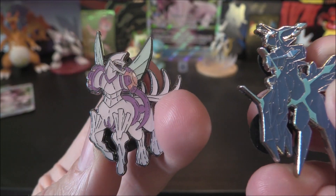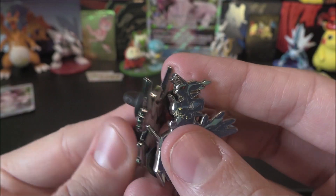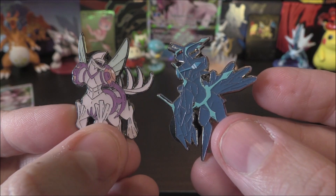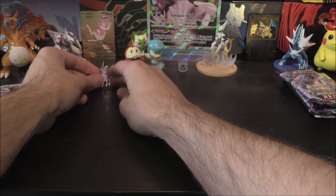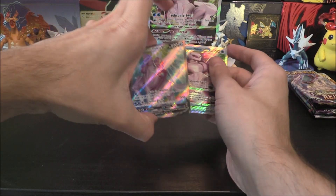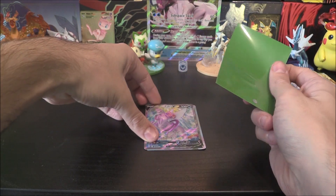Whereas this one doesn't merge — you can see exactly what this is: the Palkia. We've got these two pins now, and both of them have got the double doobry-doos, which is like added security. Really, really cool. We've got the Origin Form Palkia one, although this is probably not going to stand up — they never stand up on their own. Right, let's get these promos sleeved up before we get onto the packs.